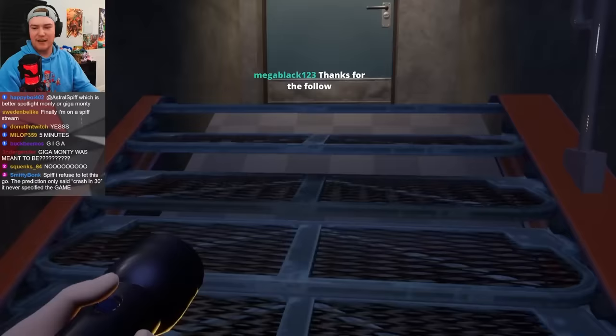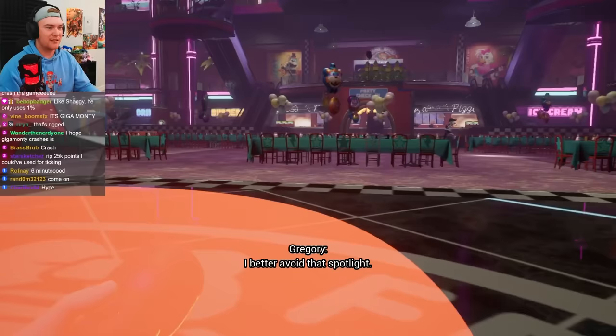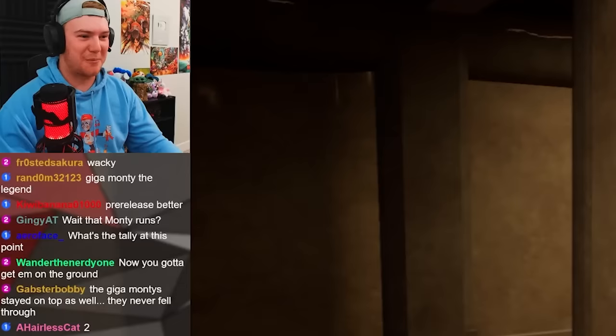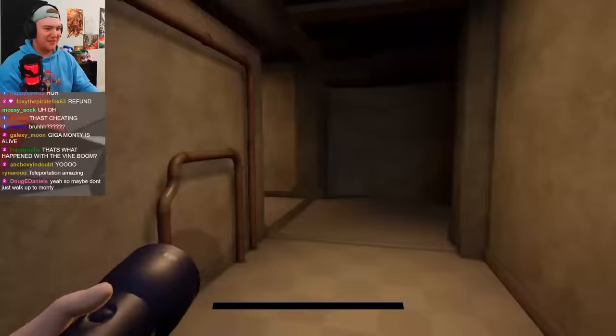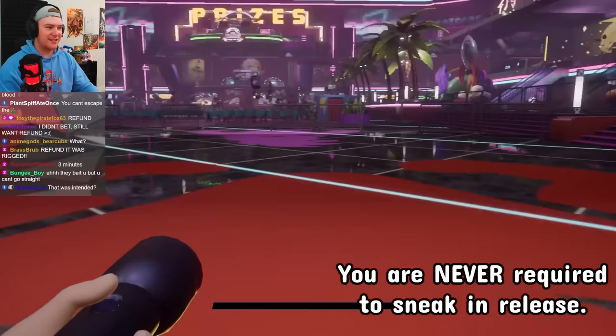Here's the question: do they all get teleported down if I stand in the spotlight? Because in normal, Spotlight Monty does absolutely nothing unless it goes Giga. That's an unused sound effect too. I love how these just don't even have collisions. The Vine Boom works and it activates him. If you have to sneak to not die there, this is better than the base game — just flat out.